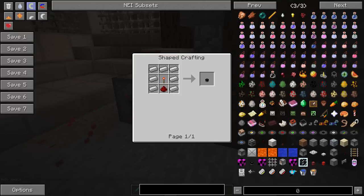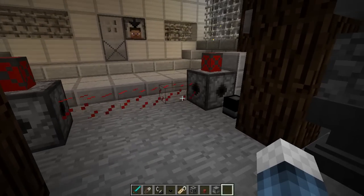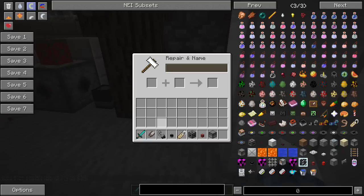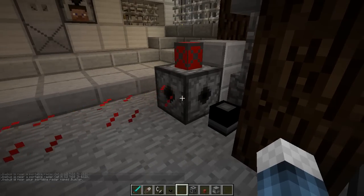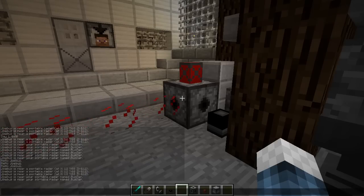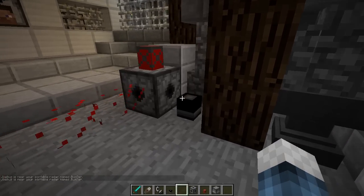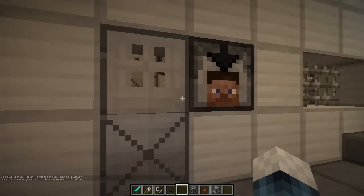There's also a portable radar, crafted with seven pieces of iron, one redstone torch, and one redstone. You place it down and basically whenever anyone — including yourself — gets within 50 blocks of it, it'll tell you who's around. You can also put a name tag in an anvil, name it something like 'Buzzdar,' then right-click on the radar with the name tag and it will say 'Jobbers is near your portable radar named Buzzdar,' so you know which one it is.